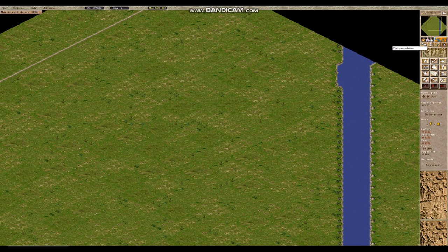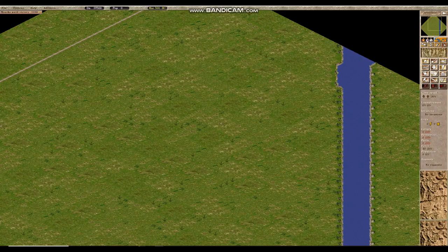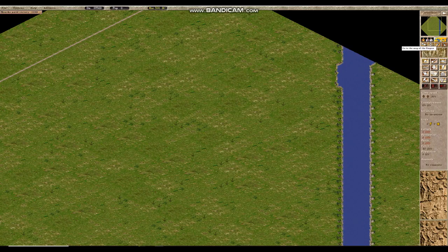Right under the minimap on the left side is your advisors button. This will bring you to your advisors, each covering a different category of city services, economy, or Caesar's favor. We will touch upon each of these tabs in the future. Note that you will not gain access to this tab right away in the campaign — it unlocks after the second mission. Right next to this on the right side under the minimap is the empire trade screen, which also has many features we will explain in a later video.